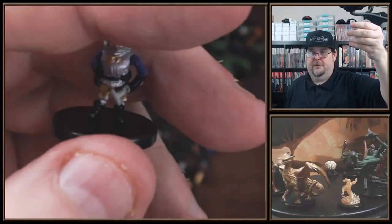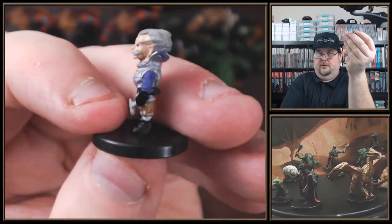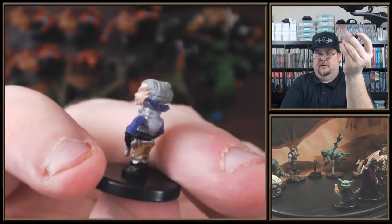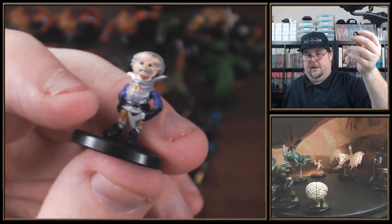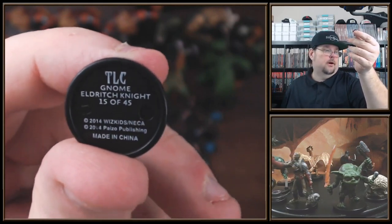Here is a Gnome Eldritch Knight, 15 of 45. Look at that — it's like a little miniature Einstein mini. I like that. Good looking detail in the armor. Got a weapon — wait, is that broken? No, it's not — that's a cane. I thought there was like a blade broke off, but nope, that's what it looks like. Uncommon — so we'll probably get another one of those.